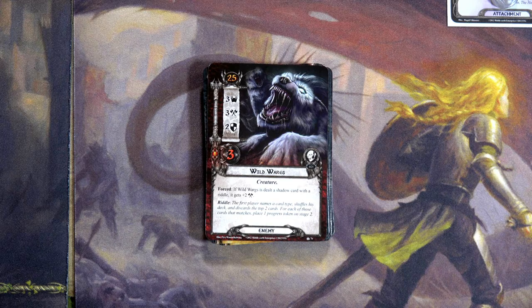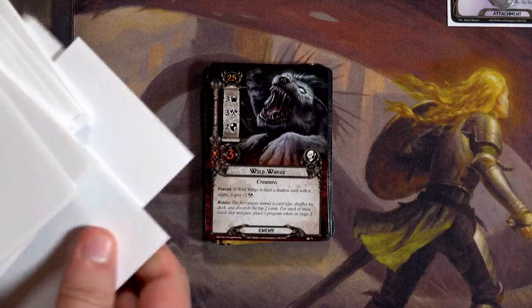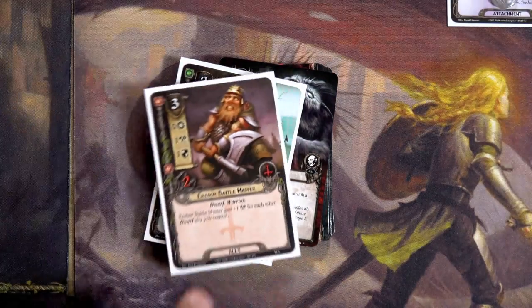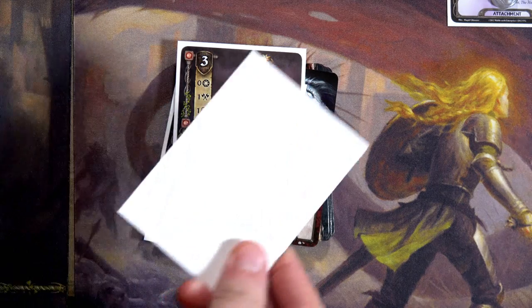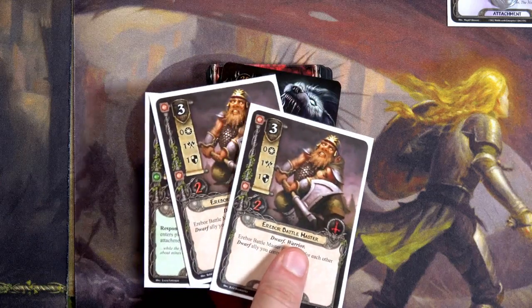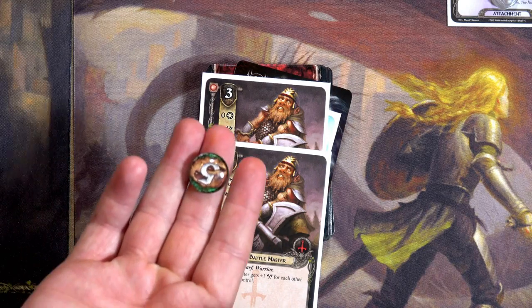With a dwarves deck most of the cards are allies, so I'll say 'allies' and discard two cards. First card: ally! Second: ally! That's two progress. I'll spend one of Bilbo's resources — another ally! That's three progress. I stop there since Bilbo has two resources left. The only problem is two of my best attackers are now in the discard pile, but three progress is fantastic. We now have five out of nine needed for riddling. That was only our first card — let's go to the second.